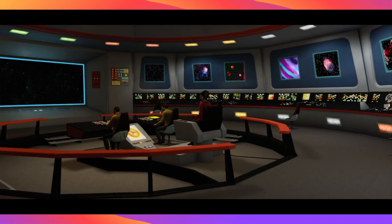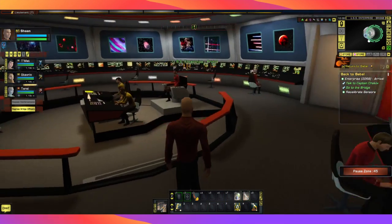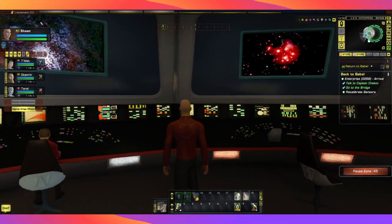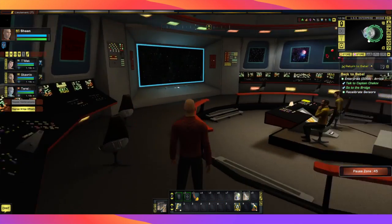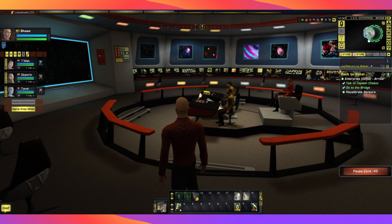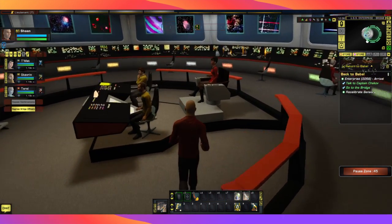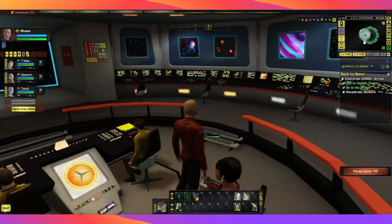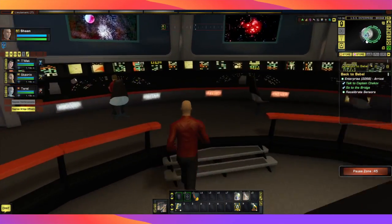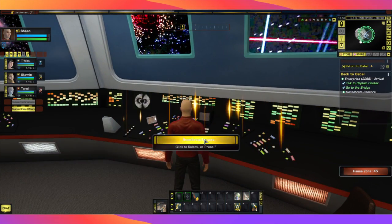Here we are on the bridge of the Enterprise. Have a little look around — it really is quite stunning to see the faithful recreations of our favourite starship. Of course, depending on how old you are, this may not be your favourite starship. It appears that Uhura is in command at the moment — she has the con. We can't talk to her right now; we need to go and access this console to recalibrate the sensors.